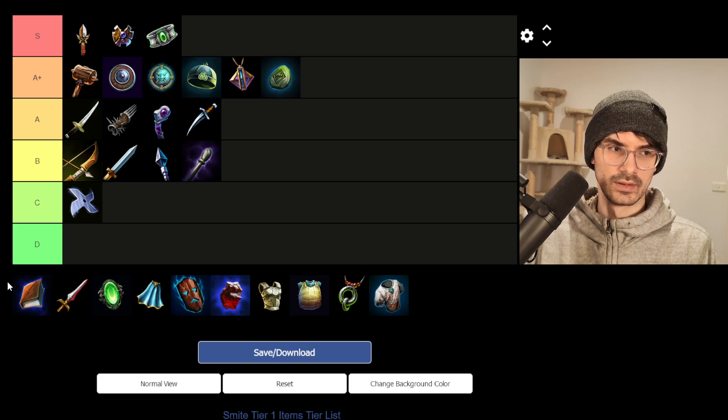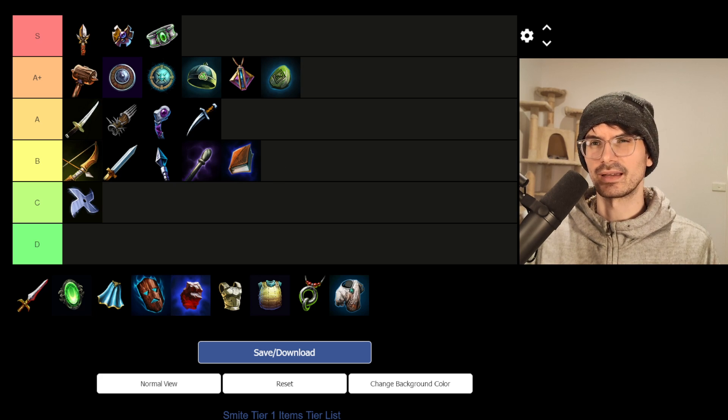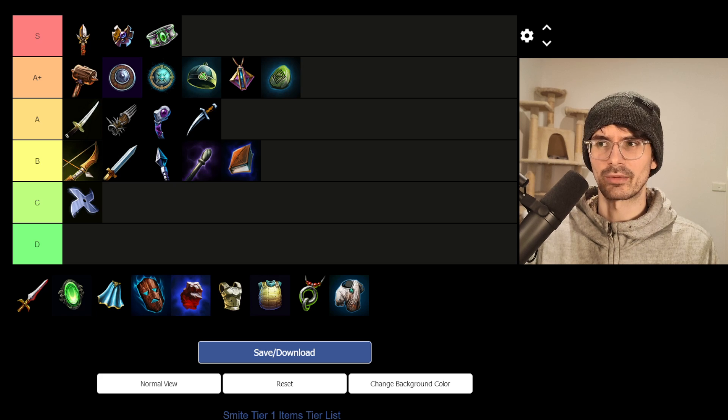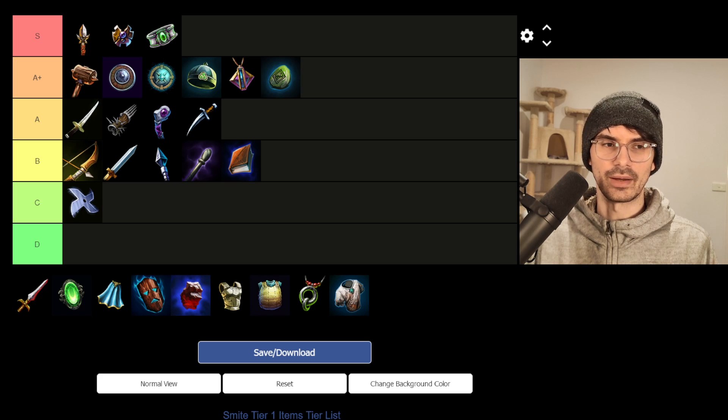And then we have Spellbook, obviously built into Book of Thoth — that's what we're building it for in early game primarily. 20 power, 75 mana for 650 gold — a little bit more power than Oncoming Staff, but no health or anything else, just mana. I think mana is not as great as MP5. You get 60 mana per minute with Lost Artifact, and you get 75 flat mana with Spellbook, so if you're staying out of base just 1 minute 15 seconds, you get more mana out of Lost Artifact than out of Spellbook. I would always prefer the MP5. It just doesn't provide much inherent value.